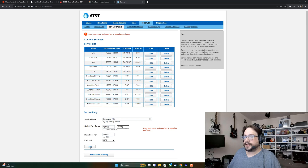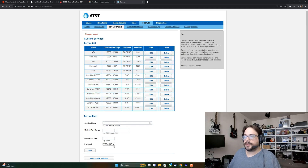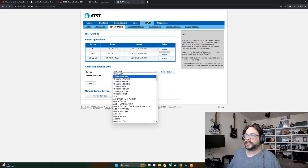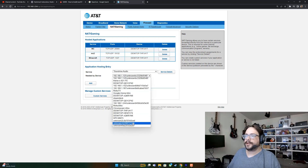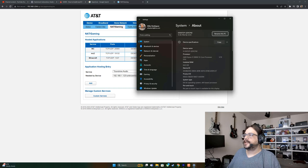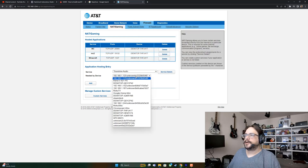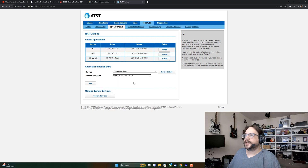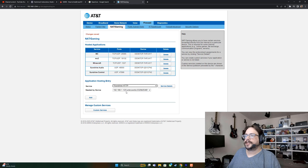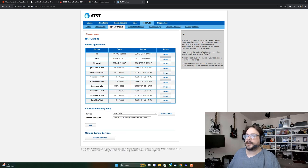Now that all those ports are added, we have to assign them to our computer. Return to NAT/Gaming and you can choose each of those new ports and assign them to a computer. To find your computer name, right-click on the Start menu, go to System, and your device name is shown there. Select your computer name for each port — for example, desktop-QD1CP42 — and click Add.